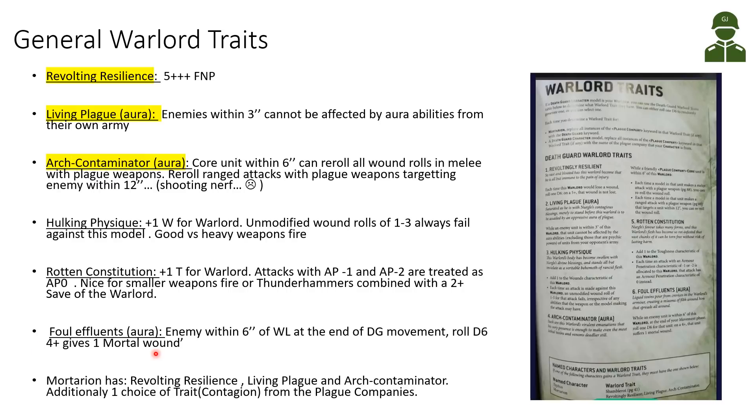The Rotten Constitution is very good for lighter weapons fire and thunderhammers at AP-2, combined with the warlord's 2+ save. Our lords — Lord of Contagion, Lord of Virulence, Chaos Lord — naturally have a 2+ save, so with Rotten Constitution we'll be saving on a 2+ for all those weapons. Only very few wounds will get through from lighter weapons, though high AP heavy weapons will still bypass us. The Foul Effluence is an aura — enemies within 6 inches at the end of Death Guard movement, roll a D6; on a 4+ they receive one mortal wound. Mortarion already comes with Revolting Resilience, Living Plague, and Arch Contaminator, plus he can take one Plague Company trait choice.